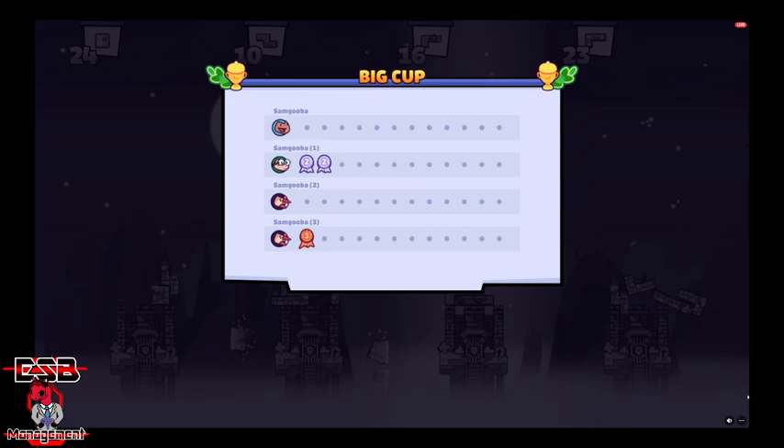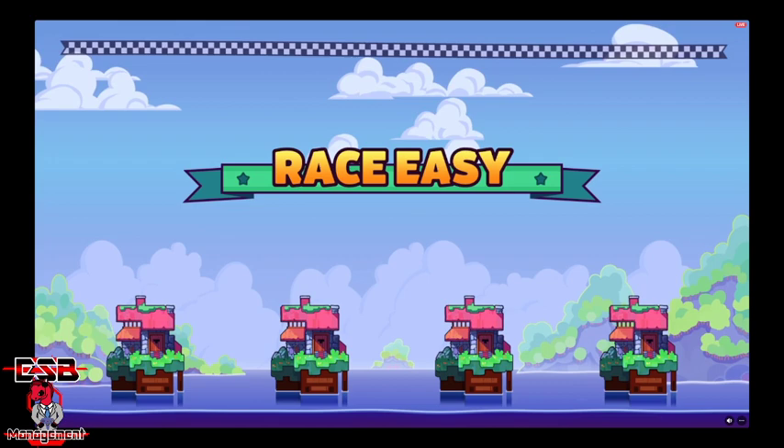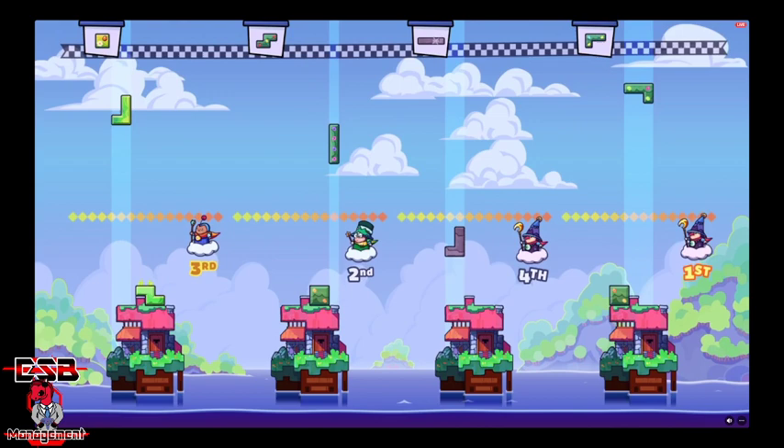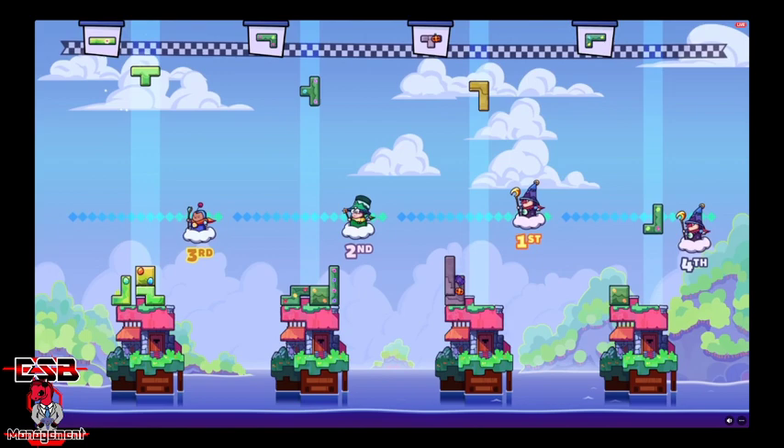As you can see, first place gets three ribbons, second place two, third place gets one ribbon. This next game mode they're going to be playing is a race — basically the players are to build as high as possible to get to the checkered finish line flag up above at the top of your screen.